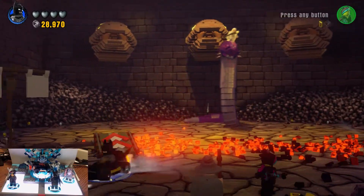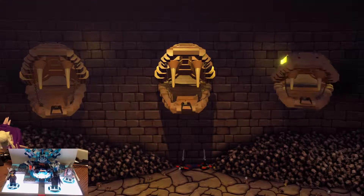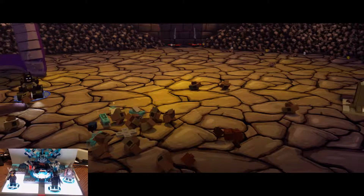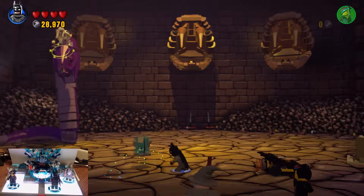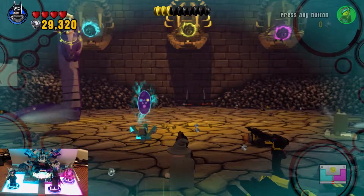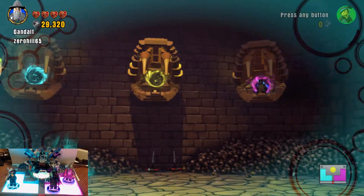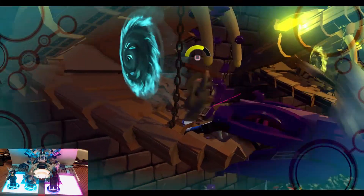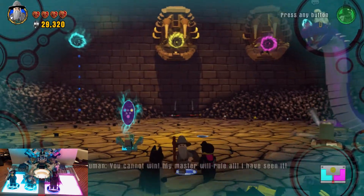Batman is the one set to drive. This ramp — no way. There we go — ran right into him. Many portals, indeed. Let's go ahead, Bat, and go into the pit. Gandalf into the blue. The blue snakehead has been destroyed on the blue portal. Oh, you cannot win — my master will rule all. I have seen it.